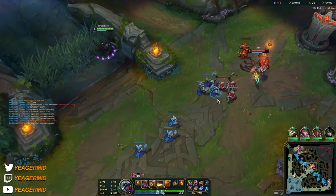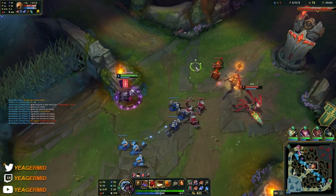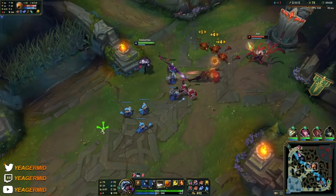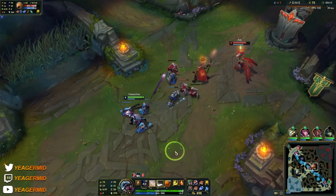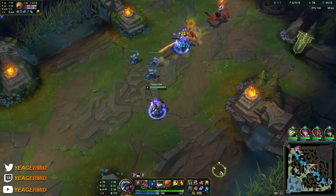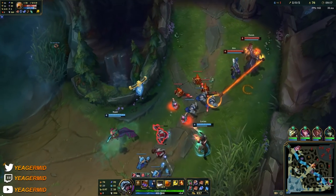Also when you shove out the waves, you can get into the enemy jungle, try to get some vision down, or pop the blast plant — so you can get some vision and make it harder for them to roam or look for ganks. A lot of stuff you can do — you can also use it to get some vision down in the jungle.